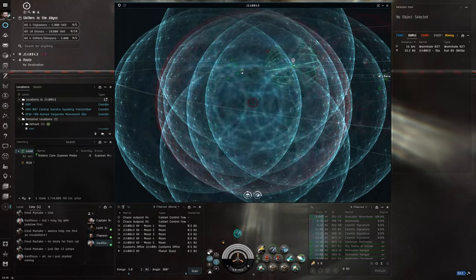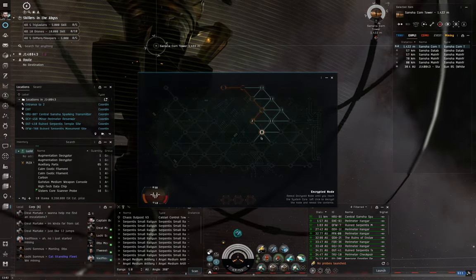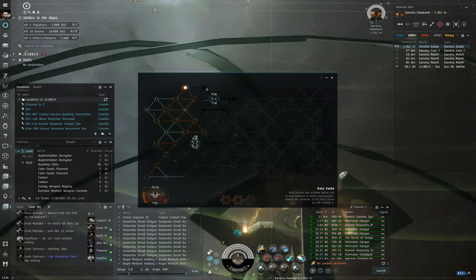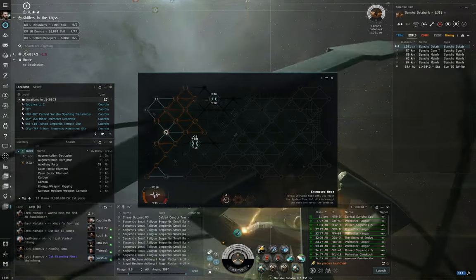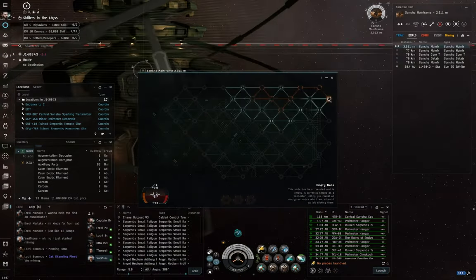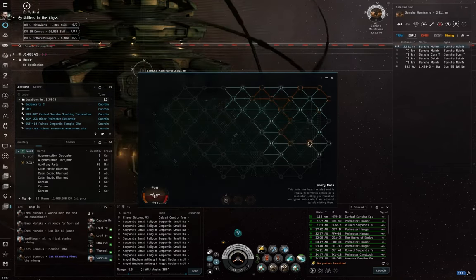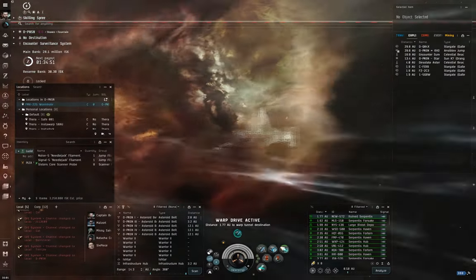Exploring systems, probe scanning down relic and data sites, and then hacking into the containers is one of my favoured ways of making ISK in EVE Online. It's a lot more chill than C3 Wormhole Ratting or Abyssal Dead Space Running, though the ISK income is a little bit more variable to compensate. That said, with how chill and fun it is, I really don't mind. This is the perfect way to spend an afternoon seeing the sights and sounds of New Eden.